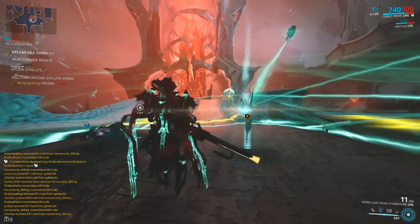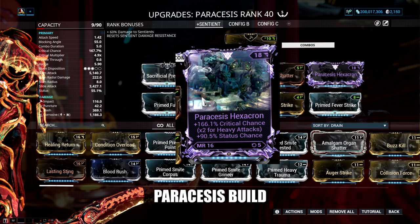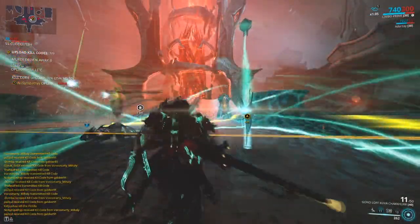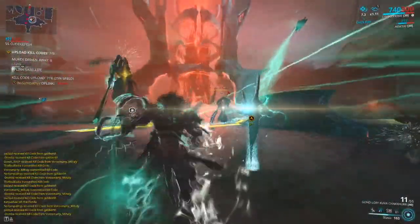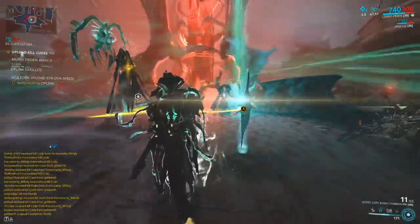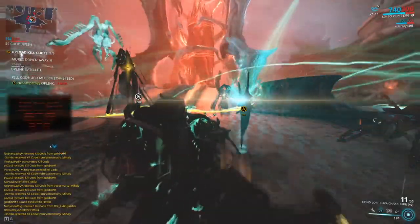As for weapons, the Paracesis is a good option for dealing against the Sentients. Critical weapons are pretty much the go-to for here, so any critical weapons you've got you can throw in there. Keep in mind the Paracesis and its passive capabilities are very good for dealing against Sentients.